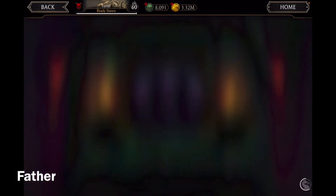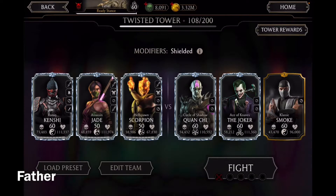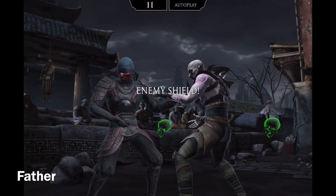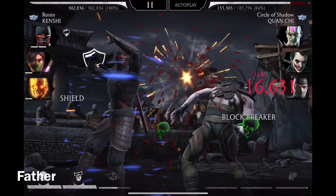Next match: Circle of Shadow Quan Chi, Ace of Navs the Joker, and Classic Smoke. The modifier is Shielded — enemies can only be damaged by basic attacks and special attack 1. So I'm gonna start. It's not gonna be a problem; I normally defeat them with special attack 1 or basic attacks, so I'll just do the same like always.